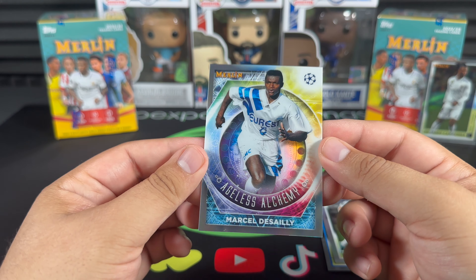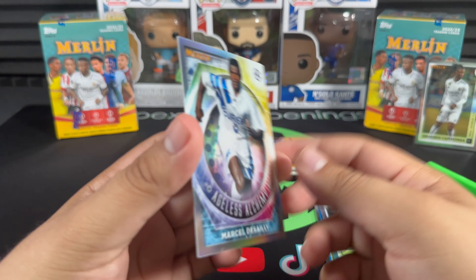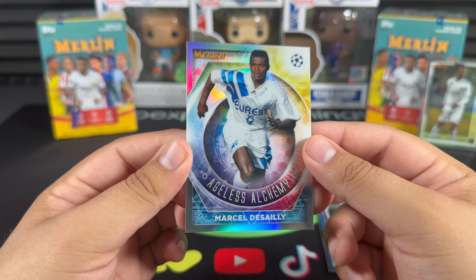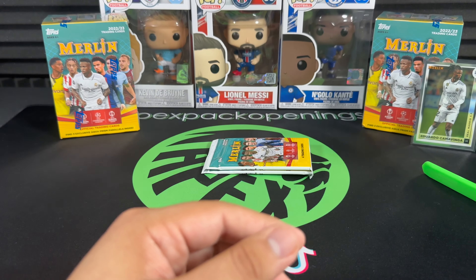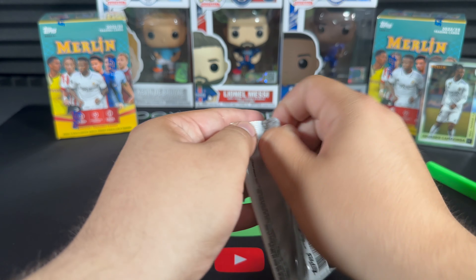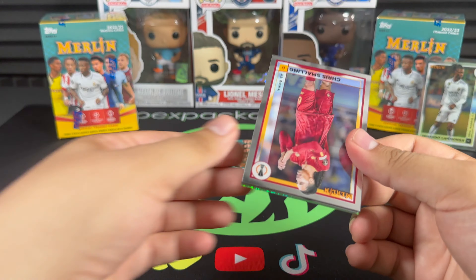And we get an Ageless Alchemy Marcel Desailly. Not bad at all — I love these inserts, they look like case hits, like some type of case hit card, but they're just an insert. They look beautiful. Pass those over to Pedio to sleeve up — a legend of the game right there.